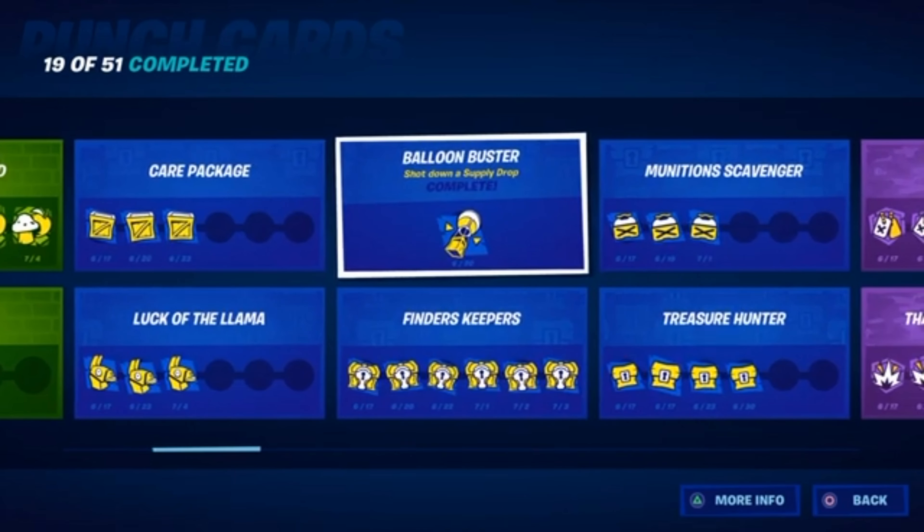This one is really easy — just do it in Team Rumble. This is to just pop the balloon of a supply drop while it's in the air. If the supply drop is already on the ground and you pop the balloon, it will not work. So go in Team Rumble for that.